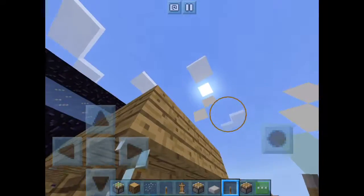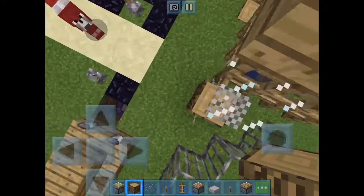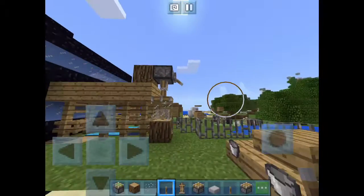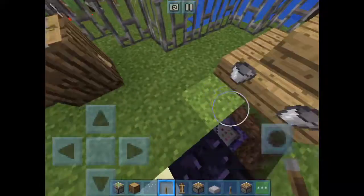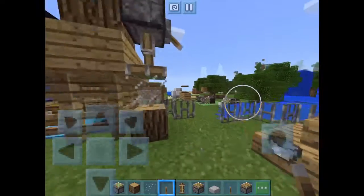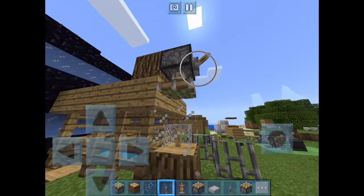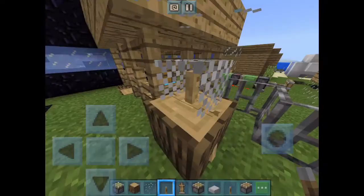We need to get our box of choice, then get our sticky pistons — the right one — and put our lever. Boom, guys, we're actually done! I told you it was going to be a short video. You see, it looks very cool. You can lift it up anytime you want and collect your armor.